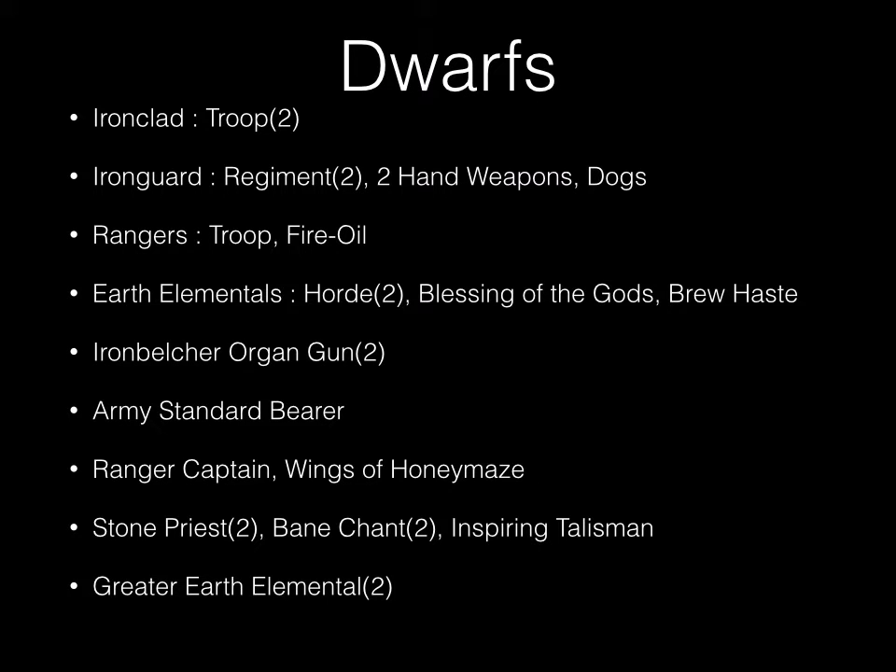Same list as you've seen — we'll do one more with it. I'm running dwarves: two troops of ironclad, two regiments of iron guard with two-handed throwing weapons and throwing dogs, one troop of rangers with fire oil, two earth elemental hordes — one with blessing of the gods and one with brew of haste — two iron belcher organ guns, one army standard bearer, one ranger captain with wings of honeymaze, two stone priests both with bane chant (one also with the inspiring talisman), and two greater earth elementals.